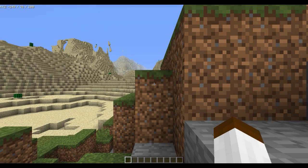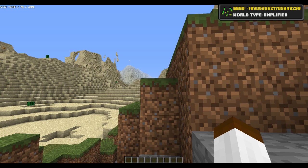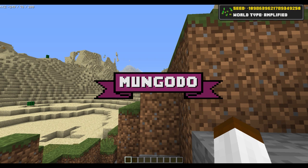And what Seed Sunday would be complete without the amplified section - the time of the video when I show you what the seed looks like in amplified, that setting we all love but not many people can run. As always, I give you a word to put in the comments below so I know you stayed until after the credits. If you watch Dragonhat's D&D stream, which I'm a part of, you'll know there's a new shipping going on between my character Odo Saru and Muffins who plays Mungo. The new shipping name is Mungodo - so put Mungodo in the comments below.